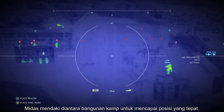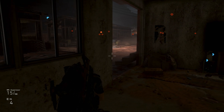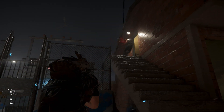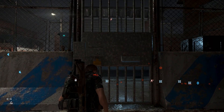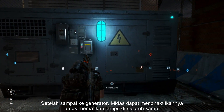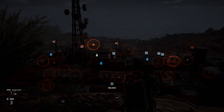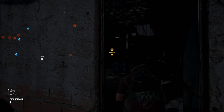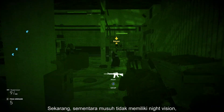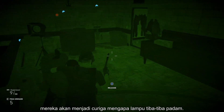Midas is climbing between the camp buildings to reach a better position, while Weaver continues to provide cover. Having reached the generator, Midas can disable it to kill the lights throughout the camp. Nomad has activated night vision to get closer to El Pozzolero. While enemies don't have night vision, they will become suspicious as to why the lights are suddenly out.